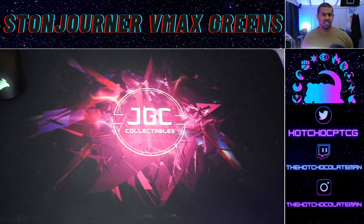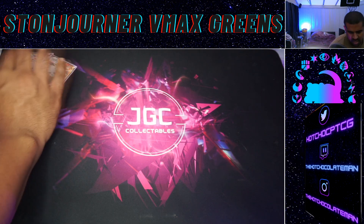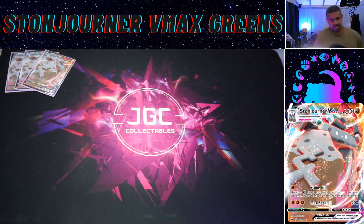Stonejourner works kind of similarly to how Green's decks go. We're starting off with three Stonejourner VMAX — a pretty beefy boy with 330 HP. It has two attacks; the bottom attack, Max Rockfall, is the one we're going to be attacking with most of the time. Three-for-200 — very good. One-shots Eternatus, one-shots Vikavolt, and everything else is a nice clean two-shot, which is always fun.